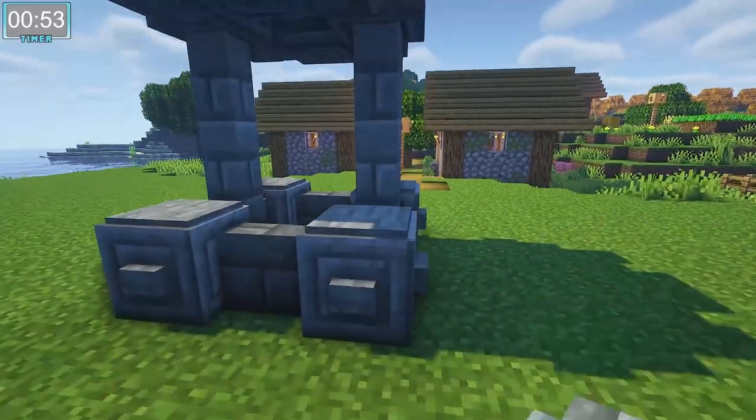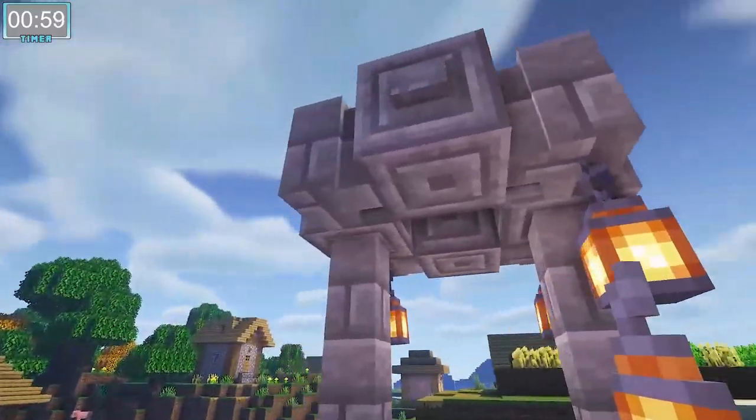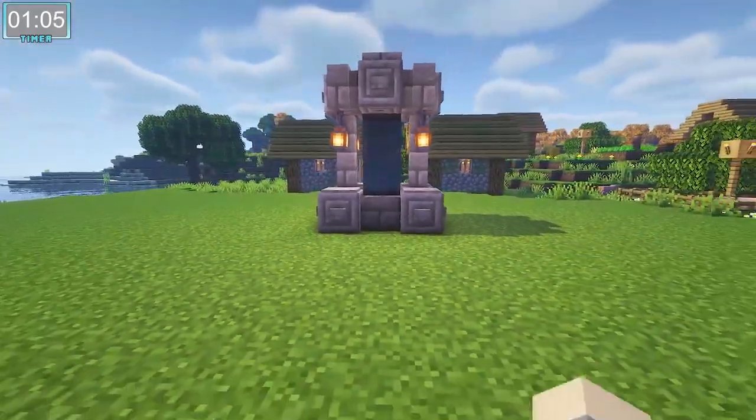I really like this fountain. Not only does it fit in any village setting you can think of, but you can also use it as a well. All you have to do is add maybe a couple chains, make a bucket out of some trap doors, and voila! You've got yourself a well in any setting that you need it for.